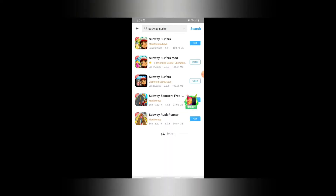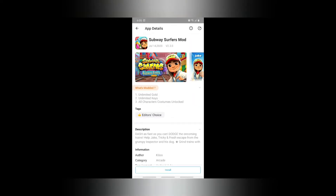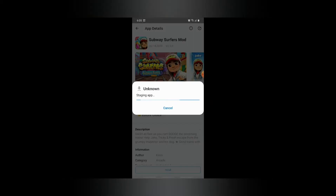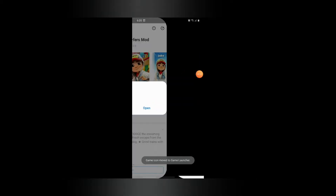Let's get to Subway Surfers. I'll just type 'subway surf' in the search. I already downloaded it so I need to delete the other one first. You have to click on the Subway Surfers mod — you'll see a first, second, and third option. Click on the second one — the one with the person holding the pink color spray. Only with this one you will get unlimited gold coins and all character costumes unlocked. Click install. Installation is now completed, so let's open the game.